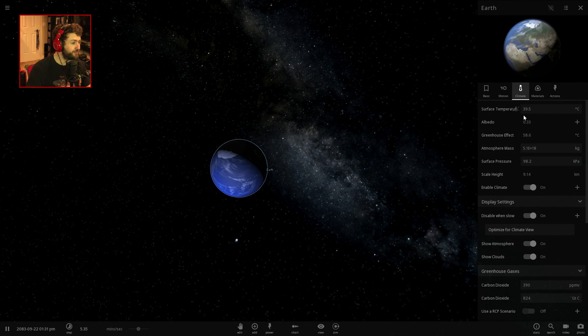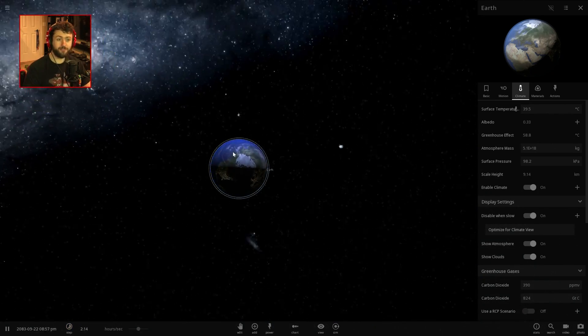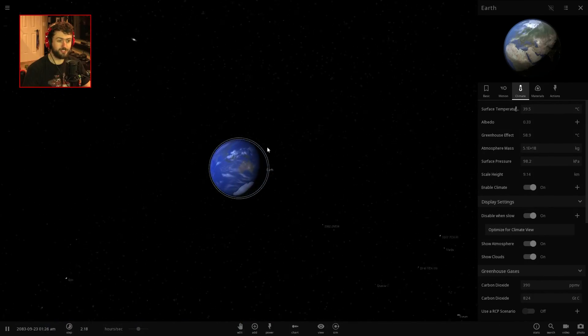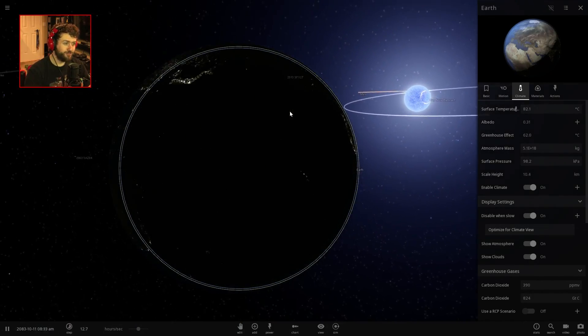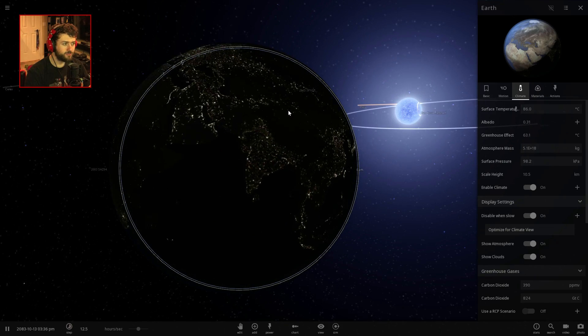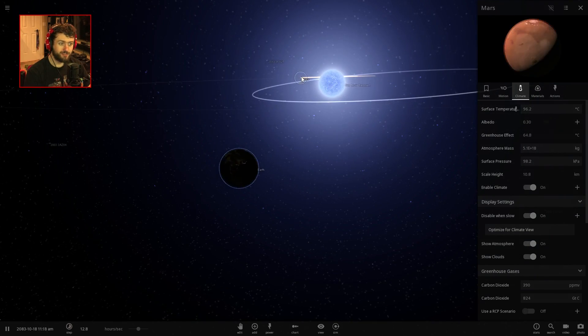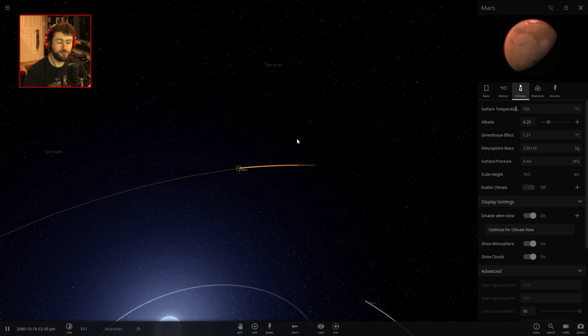The surface temperature of the Earth is at 39 degrees Celsius. Let's see if this officially wipes out all life on Earth. We don't know if the Sun is going to be extremely unstable. Note to scientists out there: don't crash Jupiter into the Sun because it will not be good results for our planet — environmentalists will not like you.